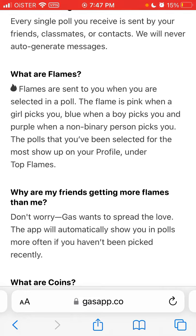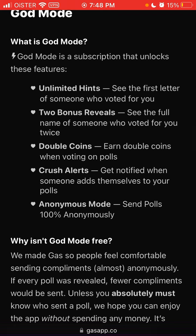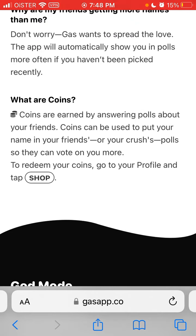In the free version, you can also see what grade they are in, so that's already a lot of data to help you out. But to see at least the first letter of someone who voted for you, you need to upgrade to God Mode. If someone voted for you twice, you will see their full name — completely revealed.